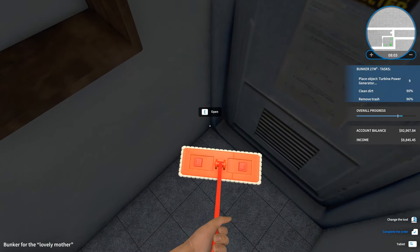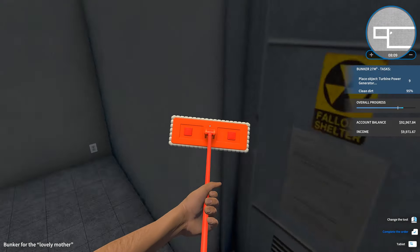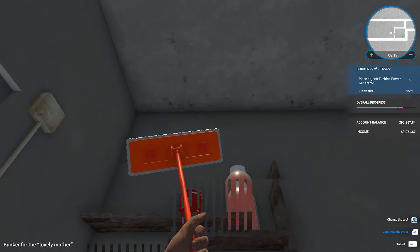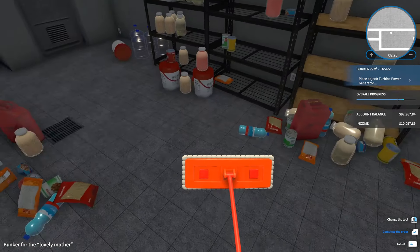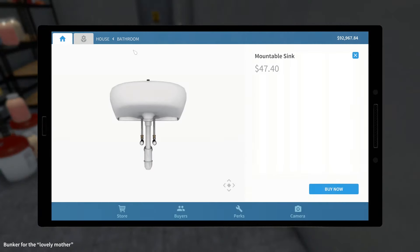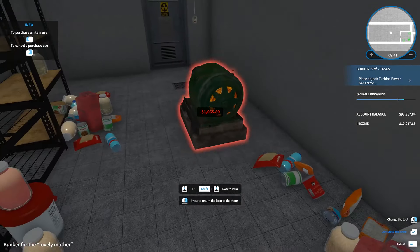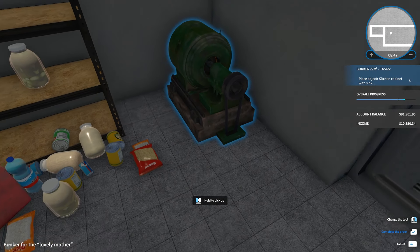It's not on the mini-map so I'm powerless. Where is there trash? Is that dirt? I still have dirt too, which is also not showing on the mini-map. I got some dirt - up to 95 percent. Oh there it was, it was a cobweb! Place object: turbine power generator. I'll just slap that down wherever - a thousand dollars. You don't care where? Just anywhere? Okay, like there.